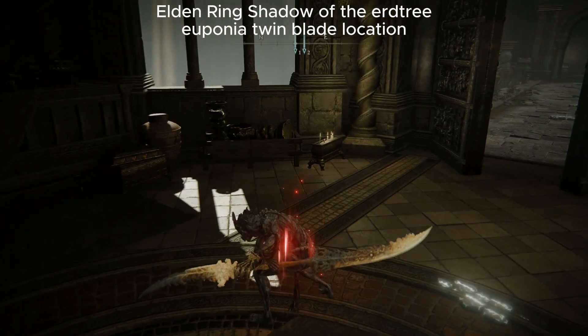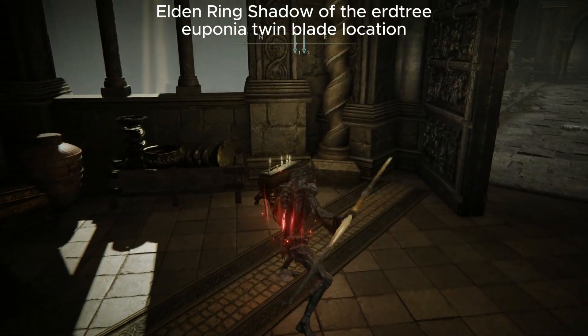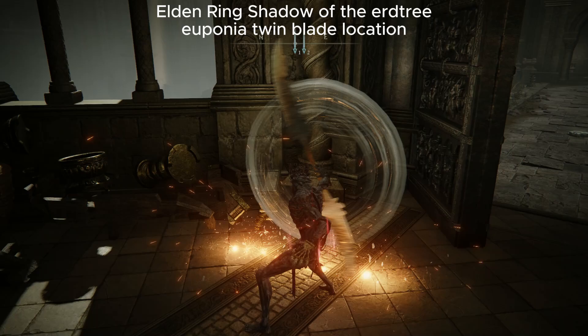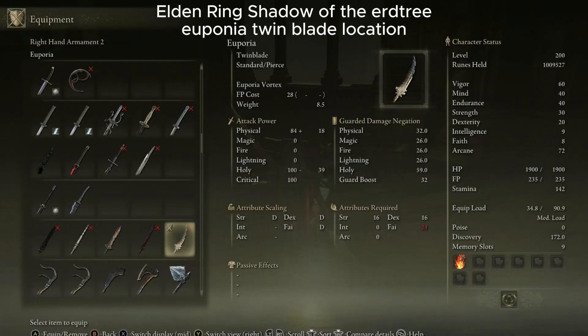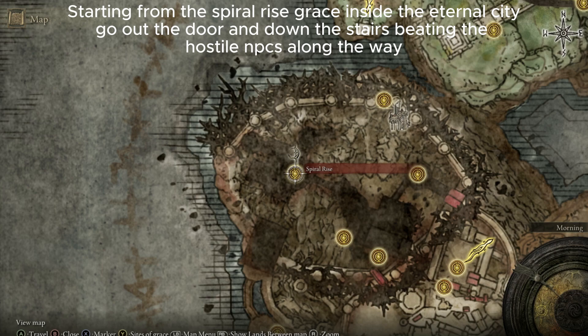All right, let's talk about this new Euponia Twinblade and how to find it. Inside of the Holy City, after completing some storyline quests, you will get to the Spire Rise grace points.